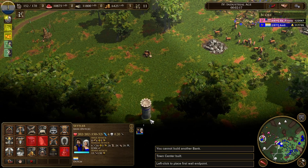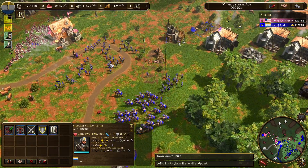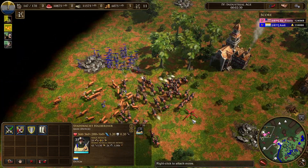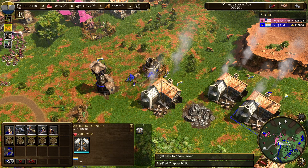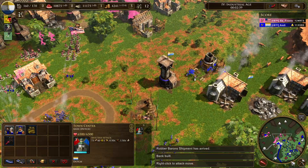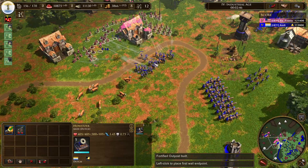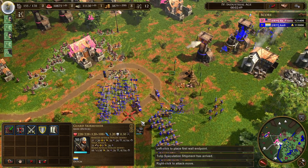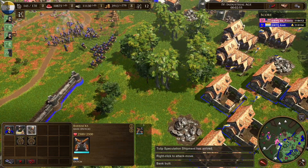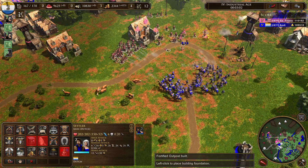Maybe why should you play Dutch? Dutch is, I think, one of the best civilizations at the moment. Once you survive the start, you have a really strong economy with banks and you are basically unstoppable. You have the economic advantage at least until the enemy has 99 villagers, because you are getting your banks out way faster than the enemy. And also your units — skirmishes — are really good because they have so many cards on them. It's a generally pretty straightforward civilization, if you ask me.